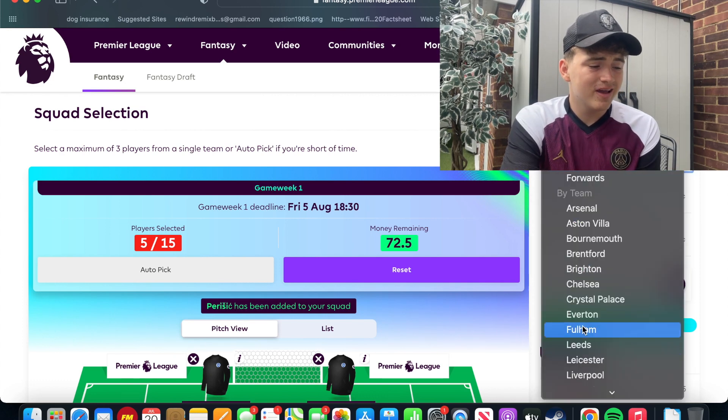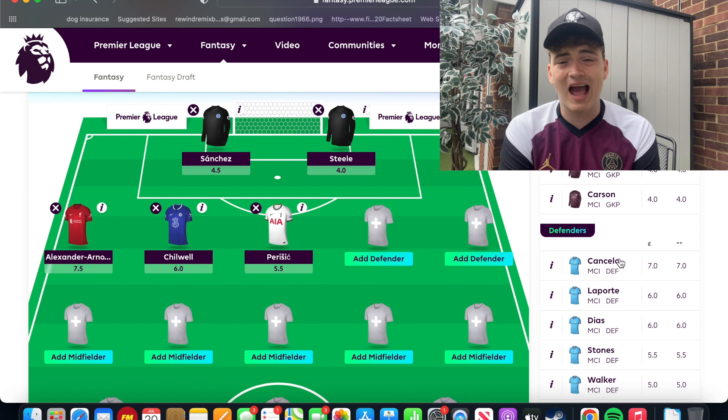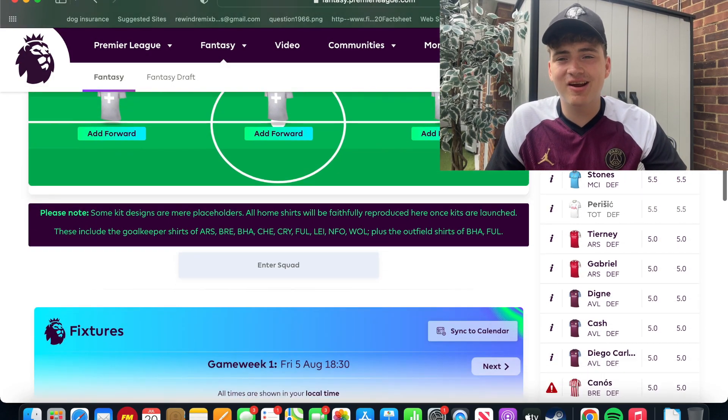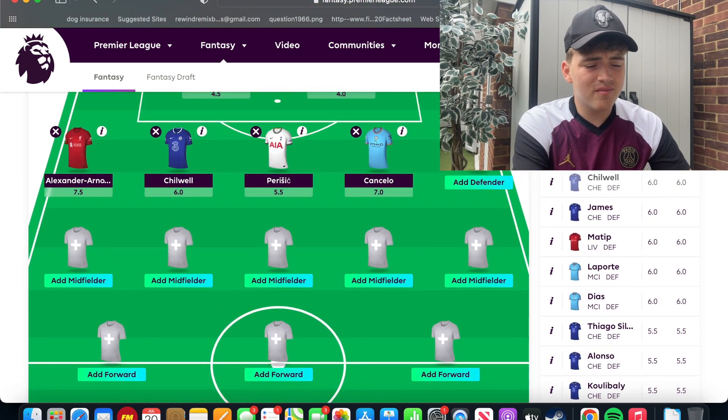You might think I'd go with a cheap defender here, but no — I'm going with Joao Cancello at 7 million, which is a lot. He was 6.5 million last year. Man City have an incredible defense and he's going to get a lot of contributions. A lot of people go with Cancello or Robertson — but since I already have Trent, I've gone with Cancello. His crossing is insane and his link-up with De Bruyne and Haaland especially this year is going to be incredible. He's also taking the number 7 shirt, which is a bit surprising.